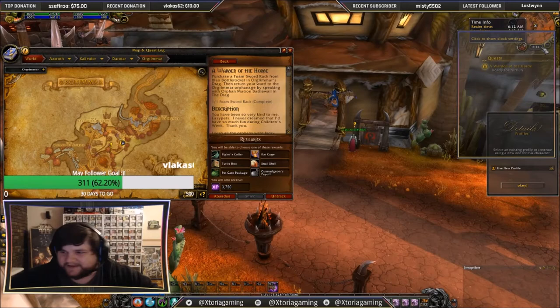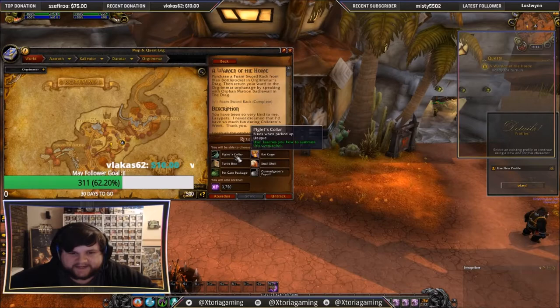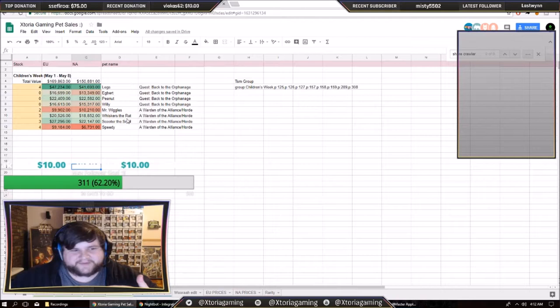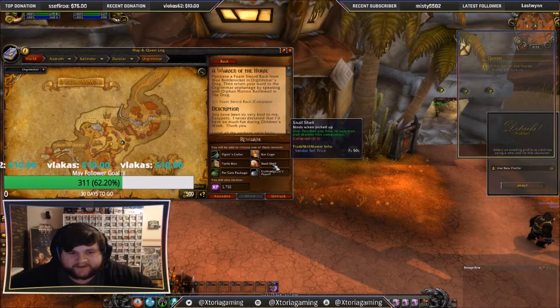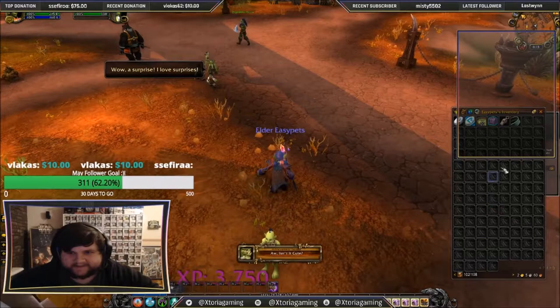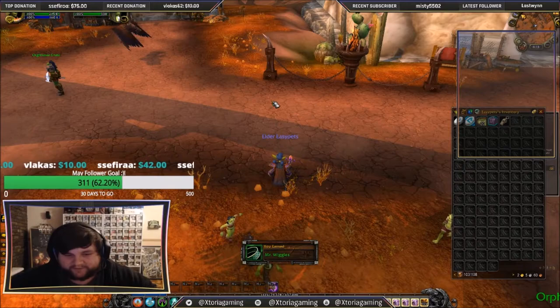This is now two pets completed. Let's go to the event pet screen — I've got two sets of three. So I might get another Mr. Wiggles. The Piglet's Collar is Mr. Wiggles, that is Speedy, that's Whisk the rat, and that's Scooter the snail. We're going to get the Piglet's Collar. We hand in, get the Piglet's Collar, and it's that simple. We learn the pet — now it's on my account. I can learn it on a different character, cage it, whatever I want. That is done. That's the Horde side of the quest.